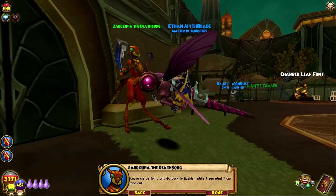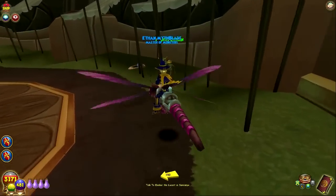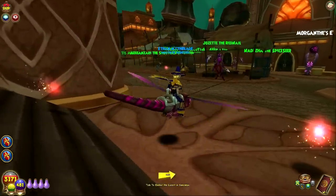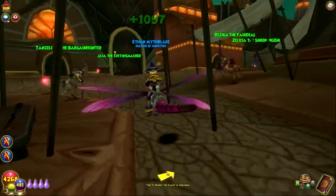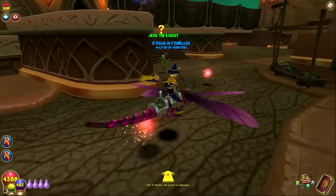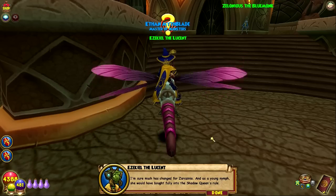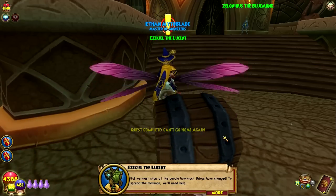This is my family estate. It is hard to be back here after all I've seen in the world. Humble beginnings, Zaro Zinnia, humble beginnings. Kind of the same when I return to my dorm and realize how cheap I am. Leave me be for a bit — go back to Ezekiel while I see what I can find out. And a mantis citizen. Sardonyx's population is like 30. I guess they were either all sadly killed or they just fled. Let's hope they fled — we don't want anybody dead.